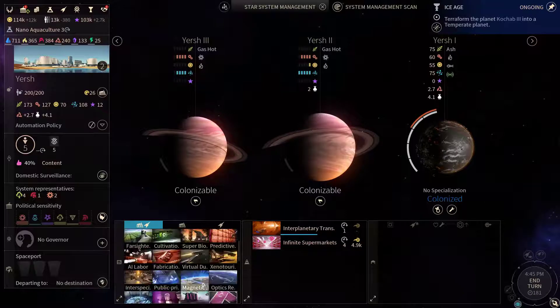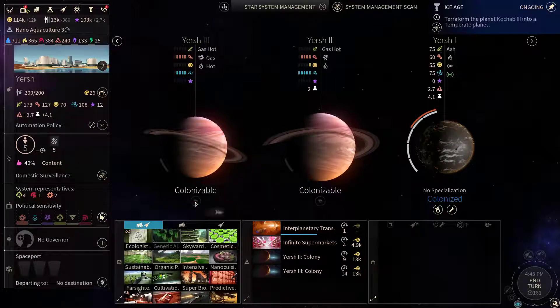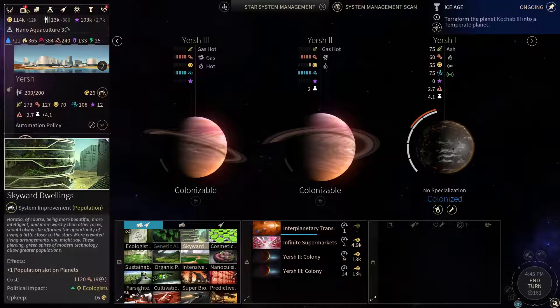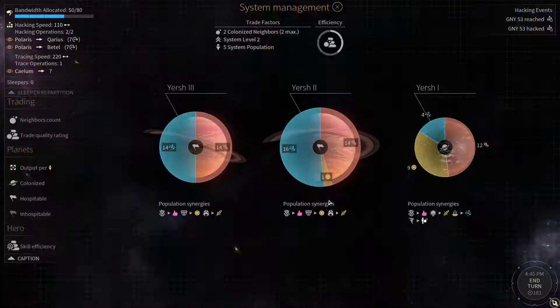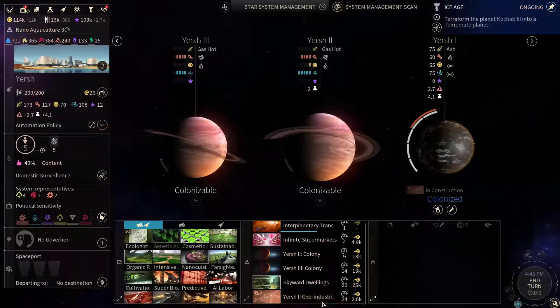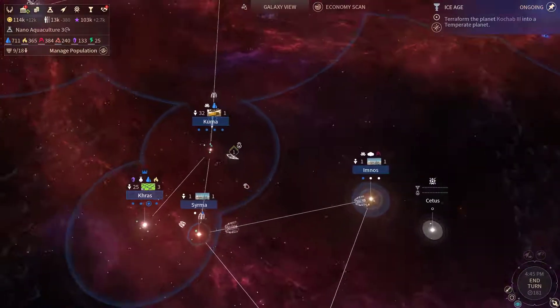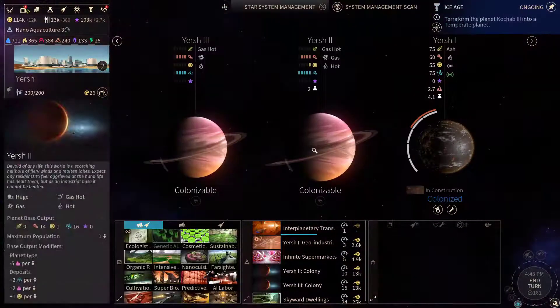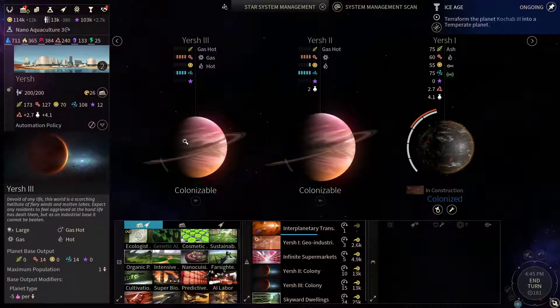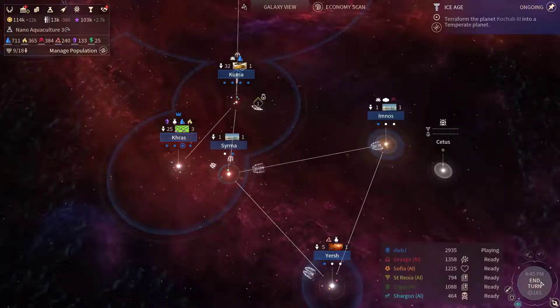We have two gas giants here, we need to start colonizing them as well. We can build the skyward dwellings - these gas giants will provide us with a nice amount of industry, which will be nice. These are huge gas giants, however they only have enough space for one population unit, so that's a bit of a bummer. But still, let's end the turn.